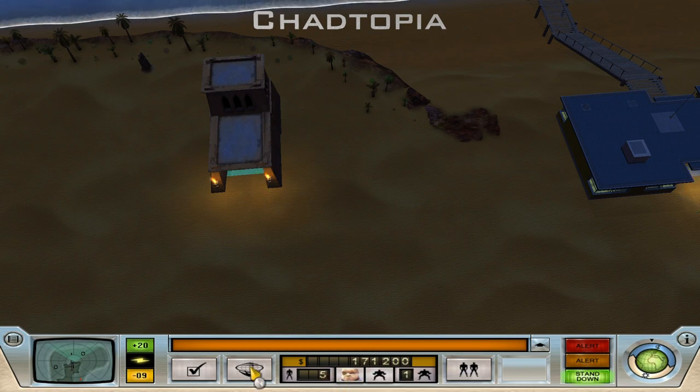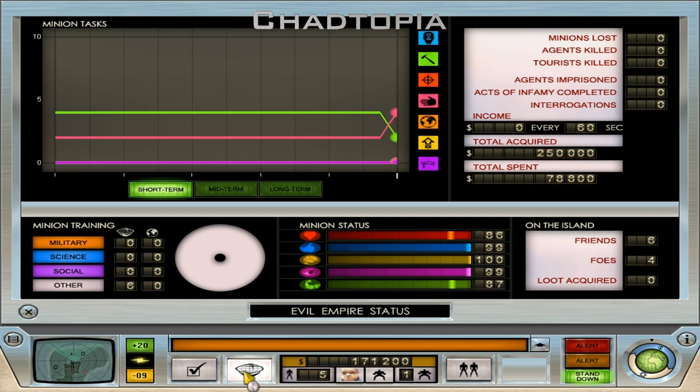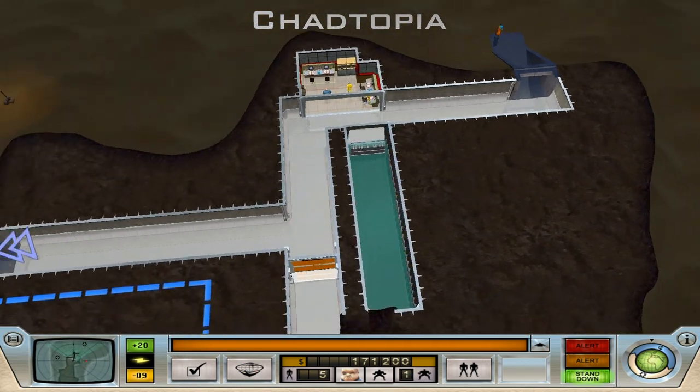As you can see, we're doing all right for money and okay for minions. Here's the minion task, evil empire status. We're building quite a bit - minions building, minions working, no minions training. This also keeps a log of how many minions you've lost, how many agents you've killed. You get tourists on this island who wander around and then you get to kill them. It tells you active infamy, agents in prisons, how much money you're acquiring and spending - all the stats for people who love their stats.